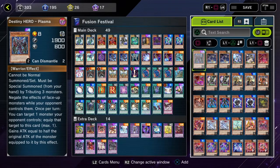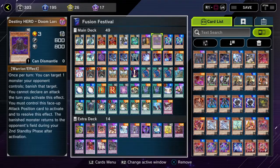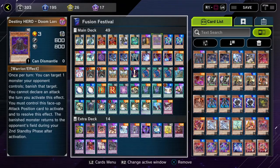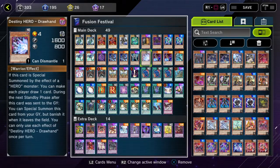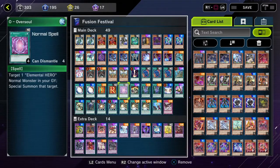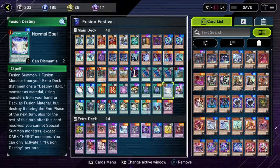If you guys want a full in-depth breakdown on this Hero deck, I'll post the link in the comments for my actual Hero deck. But there's just a few changes I added — I added Destiny Hero Doom Lord. Pretty much when he's summoned and returned, I can target one monster my opponent controls and banish it for two turns' standby phases. We have Destiny Hero Draw Hand — if he's special summoned by the effect of a Hero, I can make each player draw one card, and he can also be special summoned my next standby phase. We also put Destiny Hero Malicious at two; he's limited to two, but you banish him from your grave to special summon another copy. We also added Fusion Destiny to this deck.